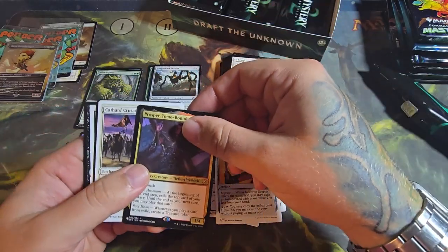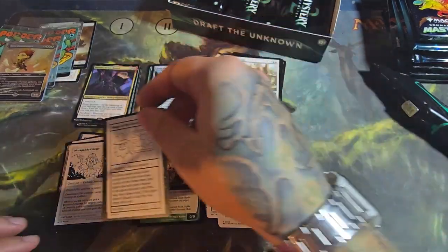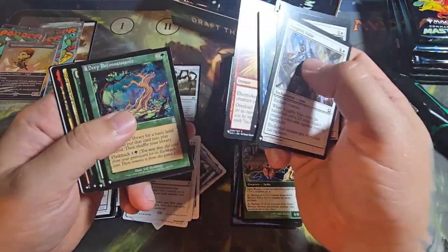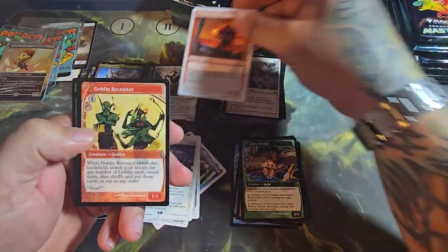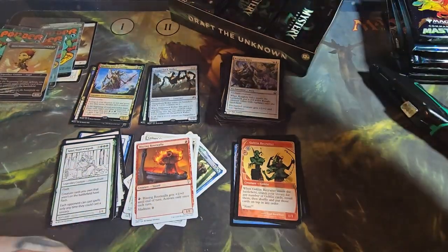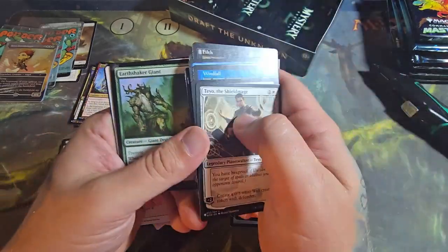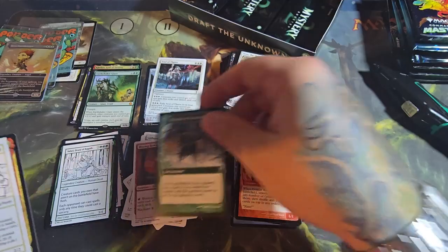Prosper Tome Bound. Cathar's Crusade, Spike Weaver, Magus of the Chains. Getting through these — Goblin Recruiter, nice. Teferi, Druid of Argoth. The white borders and the white on the not-showcase cards — the cards they made up. Another Triumph of Ferocity right there.